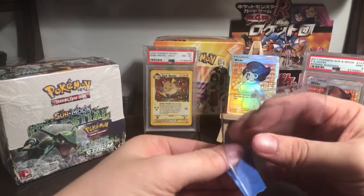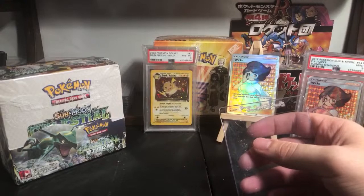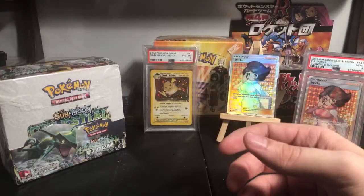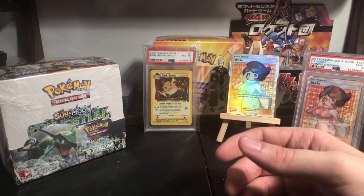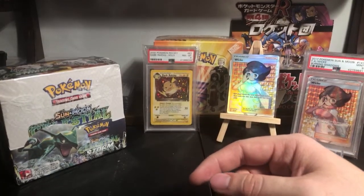I just bought a first edition Charizard on eBay for $1,600. I'm sweating over here - it's a lot of money. Okay so we've opened a few things: we got Thick Wick, Dark Raichu, and Celestial Storm - how about this big guy?